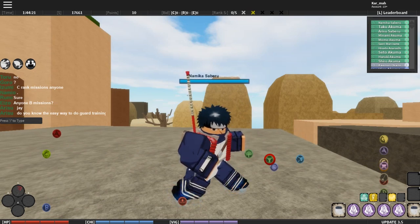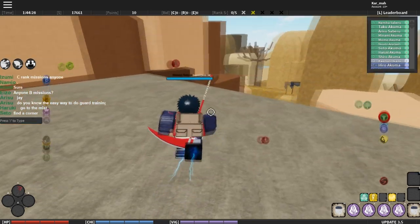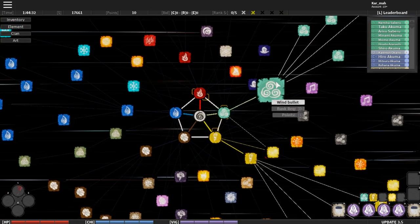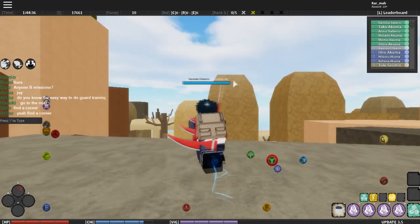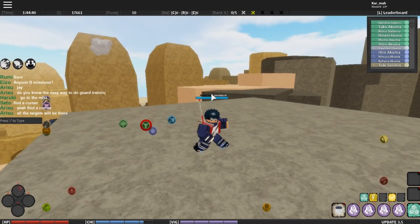Silver Chi converts stamina — I'll just say stamina — and it converts stamina into chakra. Let me just use a move that takes chakra really quick. Wind Bullets to H, because H is just a duplicate, so I use that. Alright, bam, and then as you see my chakra's down.